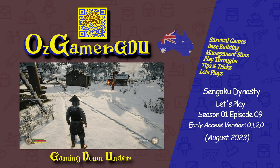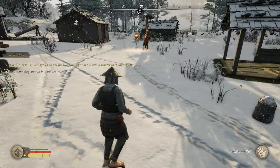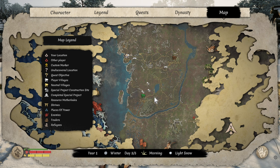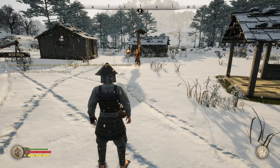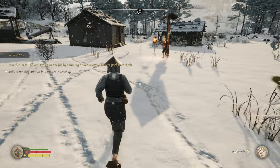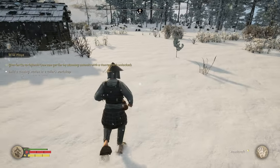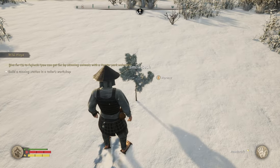Hello, konnichiwa, and thanks for joining me for another episode of Sengoku Dynasty. In our last episode we went down to Segi village and picked up a quest - we need to join a hunt. For a hunt we need a proper bow, and so we've been tasked to build a tanning station in a tailor's workshop. We need to build a tailor's workshop, but in the snow I can't really tell where the paths are, so I'm not too sure where I want to build here.